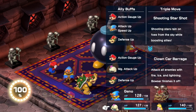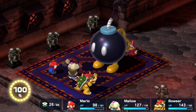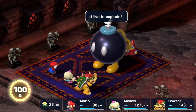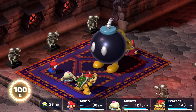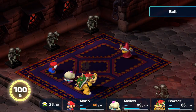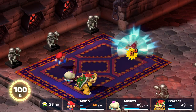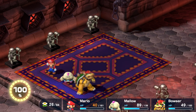Here's the King Bomb — definitely want to get the Thought Peek on this guy as well, to add him to the monster list for 100% completion. He's weak to fire, but he'll just explode — you can't block it. It deals decent damage. But that's basically everything Wizakoopa has to show off.